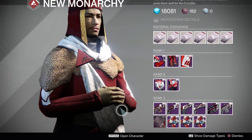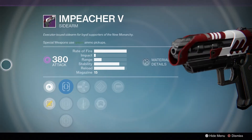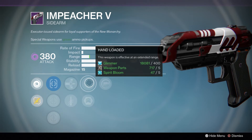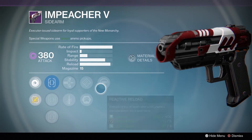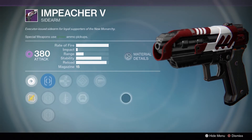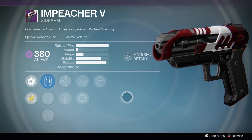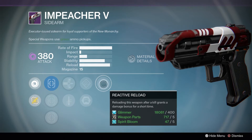The New Monarchy doesn't have much as usual, but the best thing they have is the Impeacher sidearm. It's a decent roll — it's got True Sight IS sight, Quick Draw, and you can choose between Hand Loaded or Army of One, whichever you prefer. After that you have Reactive Reload, which would have been better before the special ammo changes. Now you only spawn in with enough to kill maybe one person, but if you're picking up special ammo crates a lot, Reactive Reload can still be pretty good.